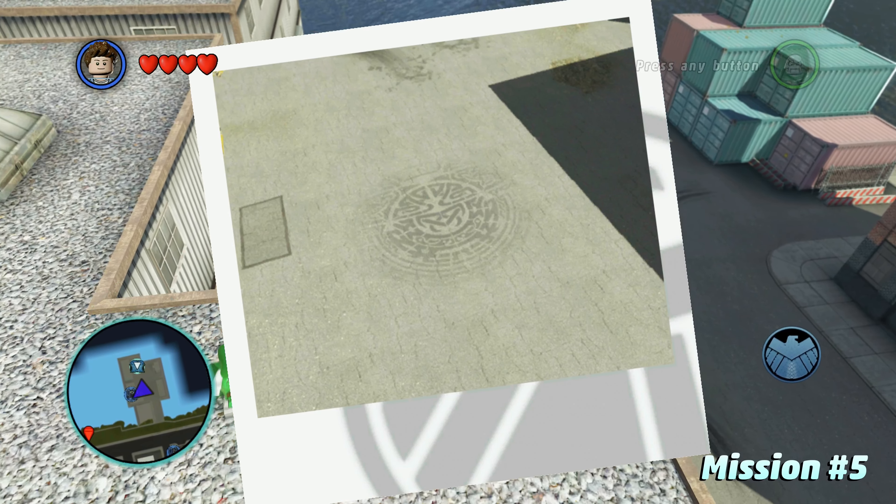We only have one mission left, and this last photo is going to have us take a picture of the Empire State Building looking over Central Park. We haven't had a photo of Central Park just yet. Fly all the way over to the other side of Central Park, and there's going to be a position where we can take a photo. Switch over to Spider-Man, then switch over to Peter Parker, and take the picture of Central Park and the Empire State Building. That's the final mission, so go all the way back to J. Jonah Jameson — and I did it as Peter Parker, just to make it make sense within the LEGO Marvel Super Heroes universe.